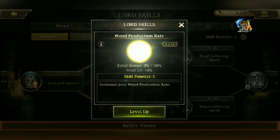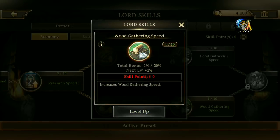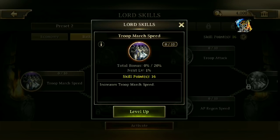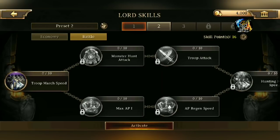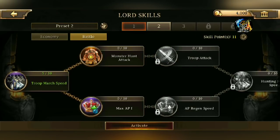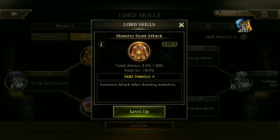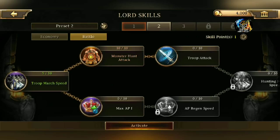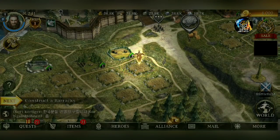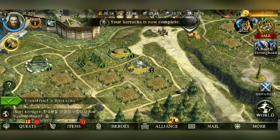I think I'm gonna go for food production and the gathering — wood gathering. And I do have skills for these. I want monster hunt attack. I want to max out monster hunting because, if it's like other games, monster hunting is gonna be key to actually level up your account.